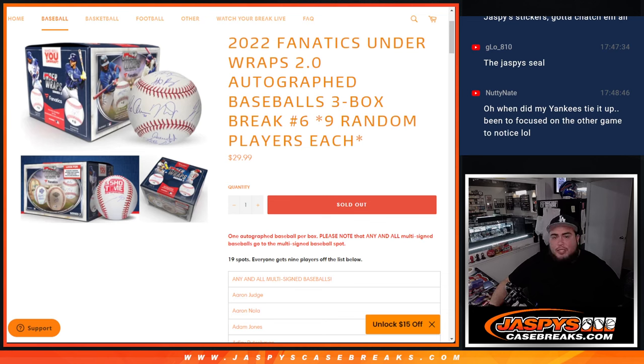What's up everybody, Jason here for Jaspies CaseBreaks.com. We just sold out 2022 Fanatics Underwraps 2.0 autographed baseballs, 3-box break, 9 random players each, number 6. And you get 1 autographed baseball per box.